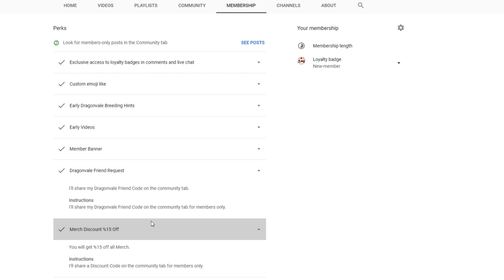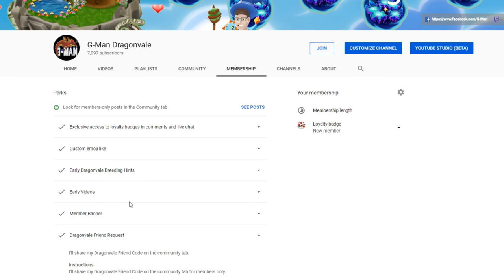I know a lot of you guys want to get the really rare dragons that I have — you can co-op breed to get the dragons you want. That's a pretty cool perk.